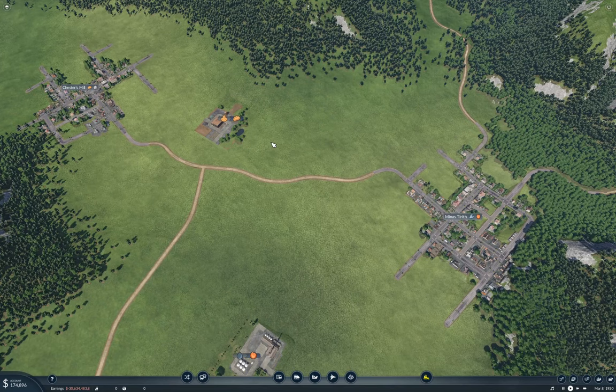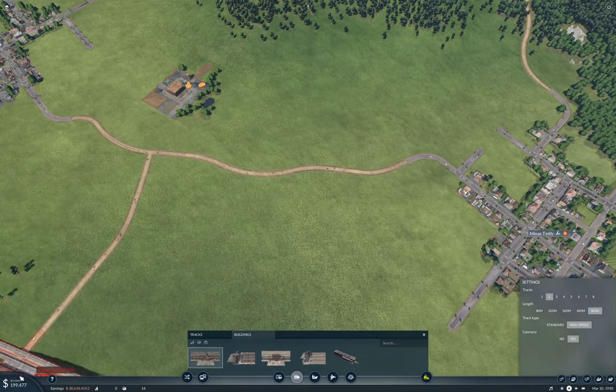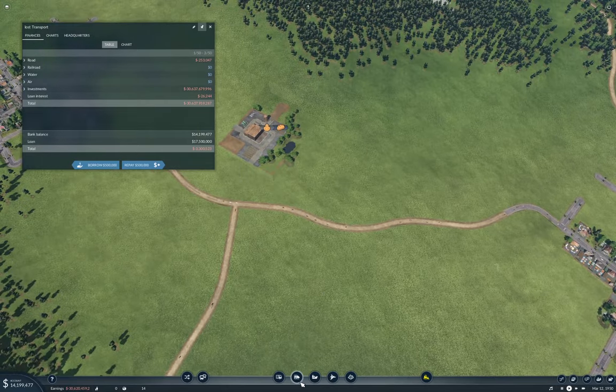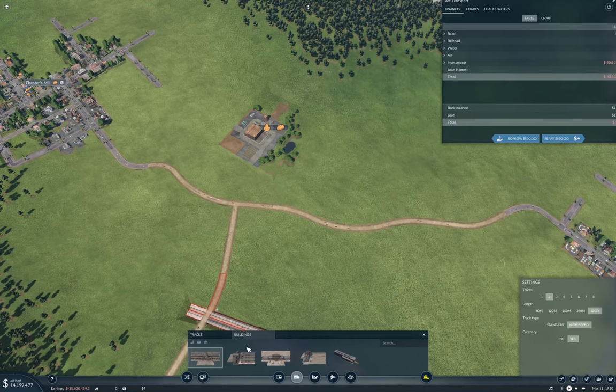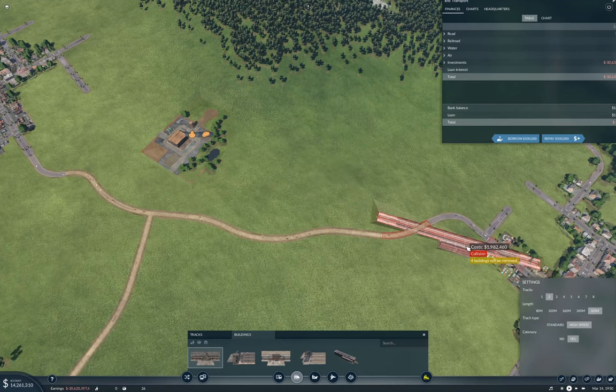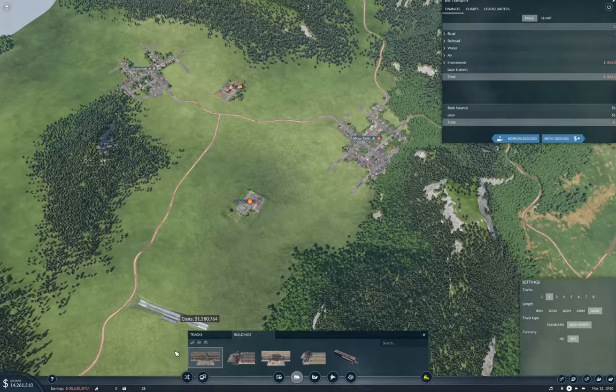I'm going to put 320-meter platforms for passengers. Let's grab a passenger station — two tracks, 320 meters, high speed, and we'll allow for catenary. I'm going to need to borrow here. This number is from creating the map, so don't let that confuse you. Buildings: 320 platform, high speed, catenary. I'm going to want it lined up with that gap and down there. This will be the Minas Tirith station — I'm going to put it here. And then I need one down here, just about right lined up here.